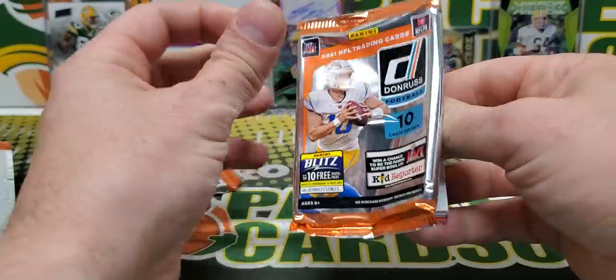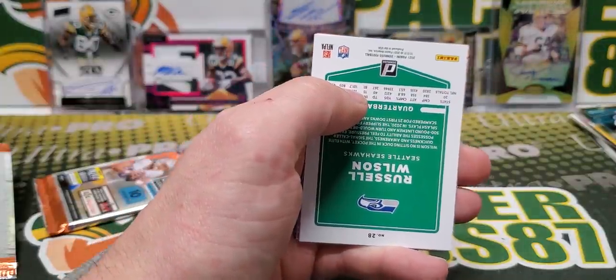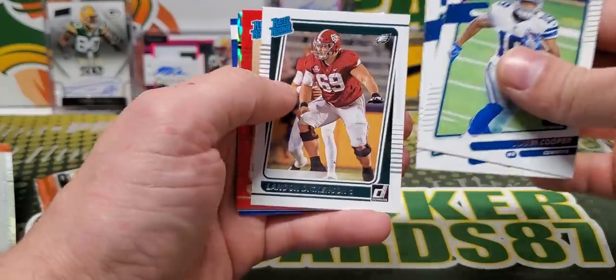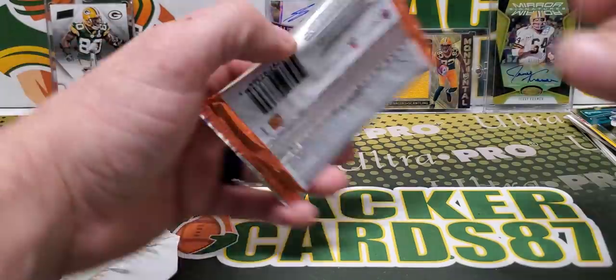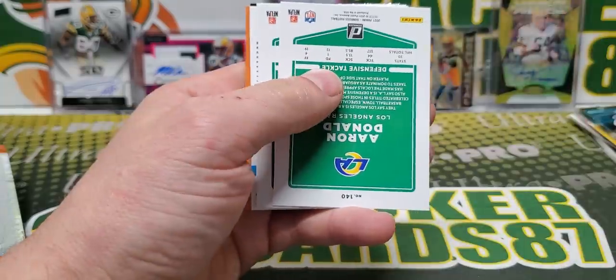Pack four — we got five of these. There's a few of these products that I got half a box of: Certified and Illusions. Those are both half a box, so I'm expecting those to be pretty good. Got one numbered card out of the Donruss, but it's Donruss, so you never know. I think this box was like half gone or more when I got to it.